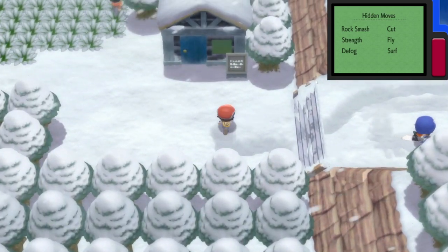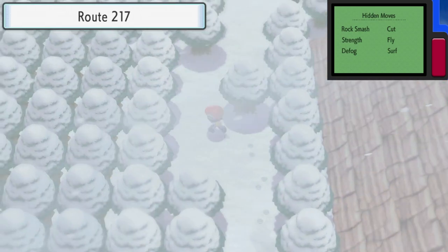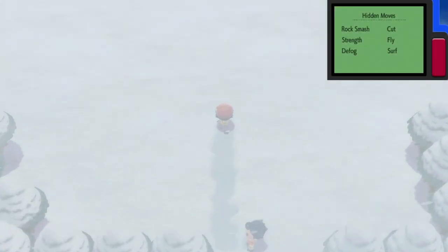There's more exploring to do, but in general you're aiming to head left until you get to the Snow Lodge, where you can stop to rest, and then you need to head north around Route 217.